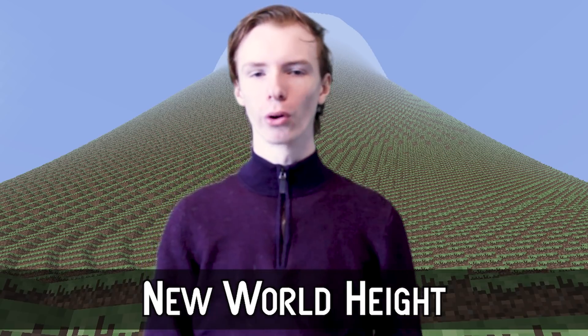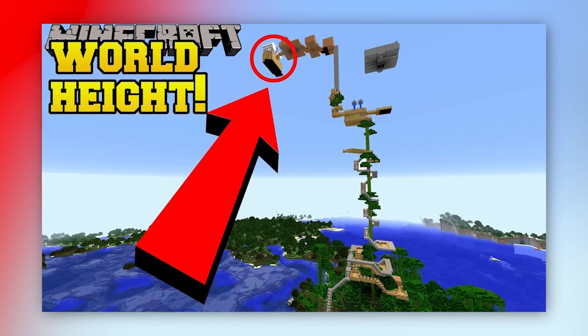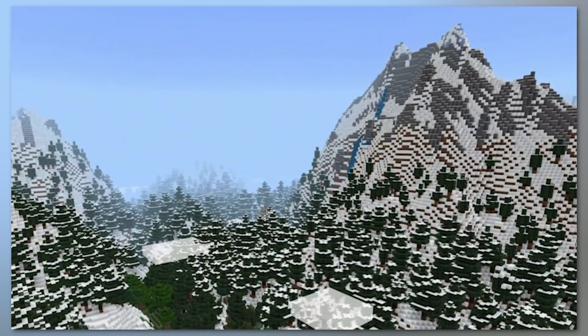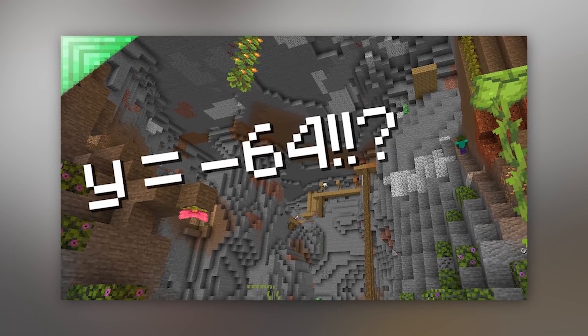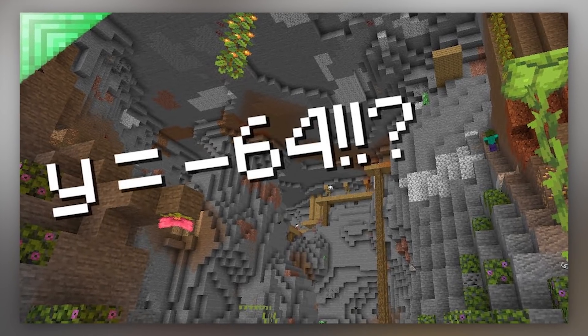Finally, number 1: New World Height. The Minecraft world height has largely remained the same for years — the highest you could build up was 256 blocks, and the lowest was layer 1. Now, thanks to the caves and cliffs update, the Minecraft world is being expanded vertically. The new max build height is 320 blocks up, and the world now goes lower, with the bedrock layer being generated at Y equals negative 64, which is where we'll find the skulk sensors in the deep dark.